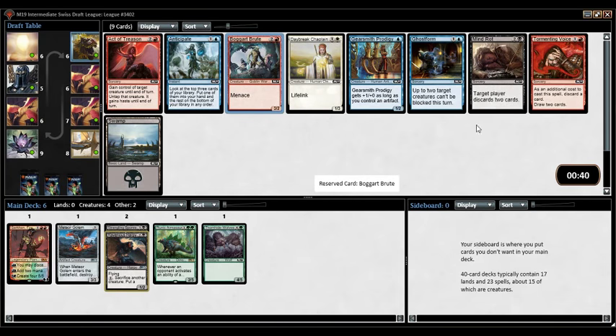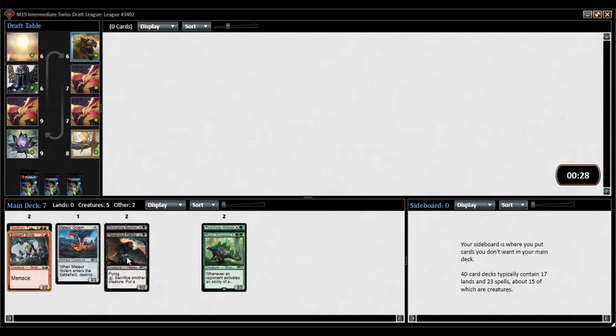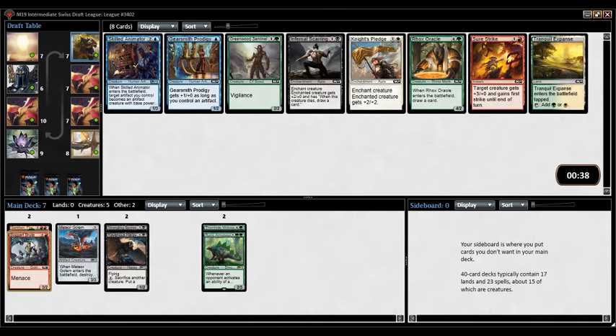Ooh, Boggart Brute. This is where I don't like to be — three cards of three different colors — but I'm going to pick up Boggart Brute. There's not even a green card in the pack, and Mind Rot you can just get whenever. I don't actually hate Mind Rot, but we'll see. Not getting a very clear sign as to what the open color is, but Harpy into Boggart Brute makes me believe this color combination is something I want to go towards.